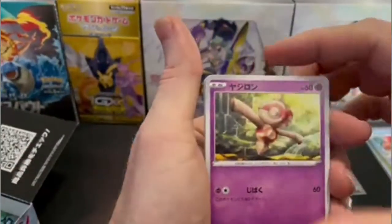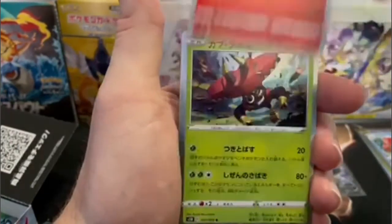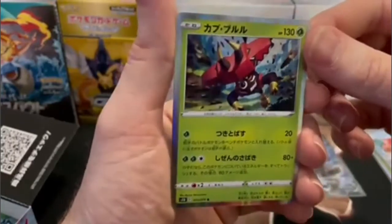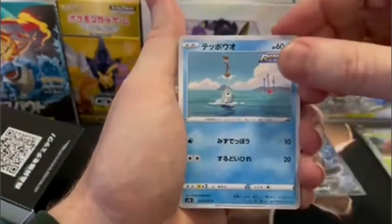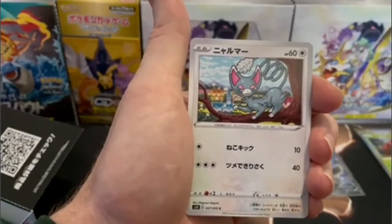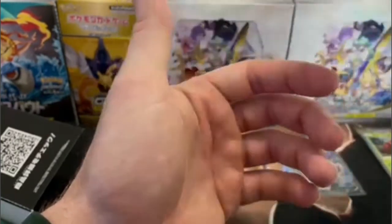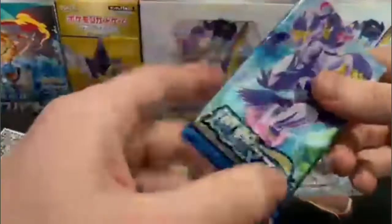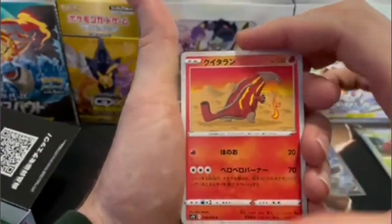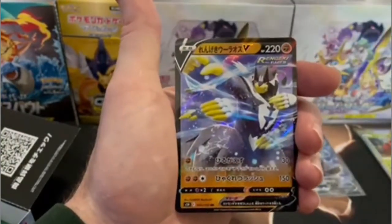The last V card that I haven't talked about so far is that Necrozma V — there's a V and a Full Art version of him. Here we are on the Tapu Bulu Holographic. As of date of filming, there's only about a week or two weeks until Battle Styles comes out in English, so definitely going to be looking for that, hoping to get my hands on some and do an opening to kind of round out this Single Strike, Rapid Strike opening with a nice little Battle Styles.